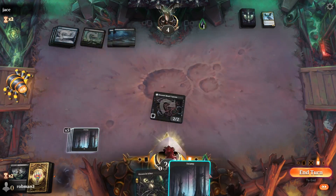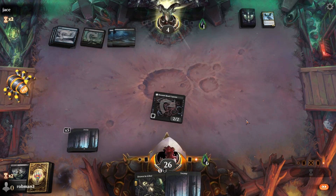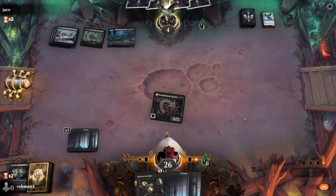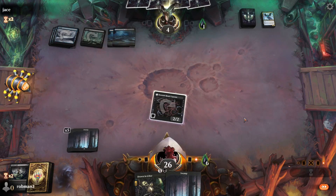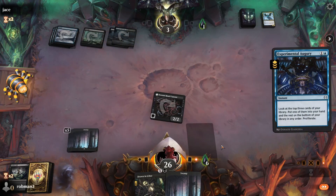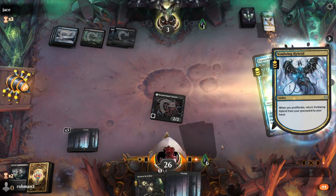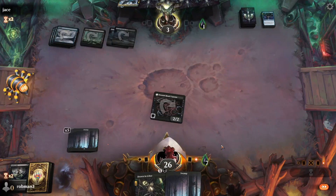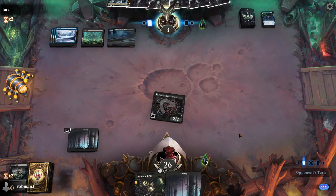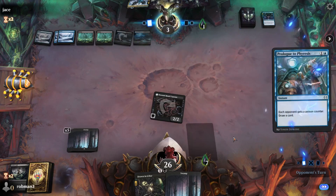I don't think their deck plays discard, so let's just hold that. They take another point of damage — down to three. Not how I was expecting this game to play. We're still pretty close to death ourselves. They only need three more poison counters to kill us, but we only need to deal three more damage, so we'll see.